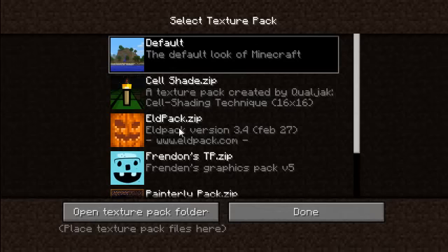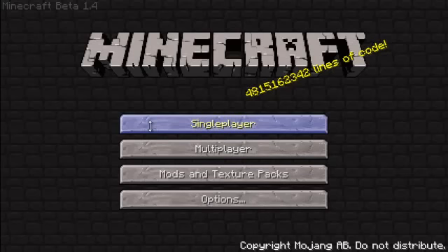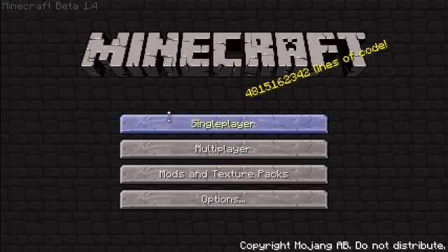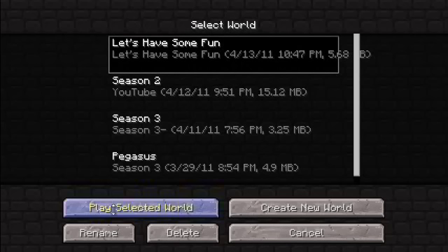Today's texture pack is going to be called the Eld Pack, and it's pretty much like a really detailed theme, and it kind of makes everything look a little bit better. Let's go — season two. What was season two? Let's just go here, because I don't know what that is. Yeah, I do.